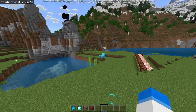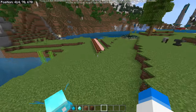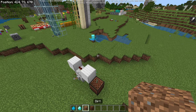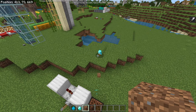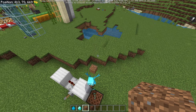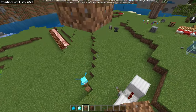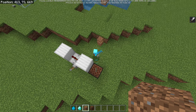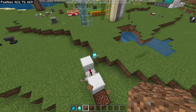These guys will spawn in cages next to pillager outposts and inside woodland mansions as well. So that means they're possibly not farmable in the sense that you're probably going to have to go out and find them. I don't think they will respawn or anything like that, or maybe they do. Or this feature could, of course, be temporary as well.